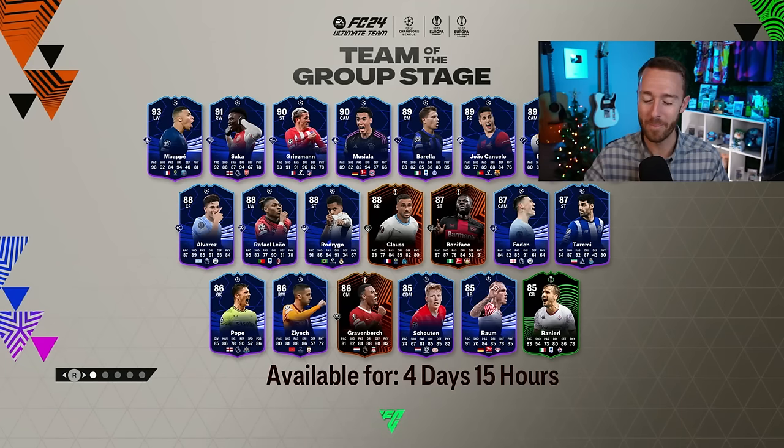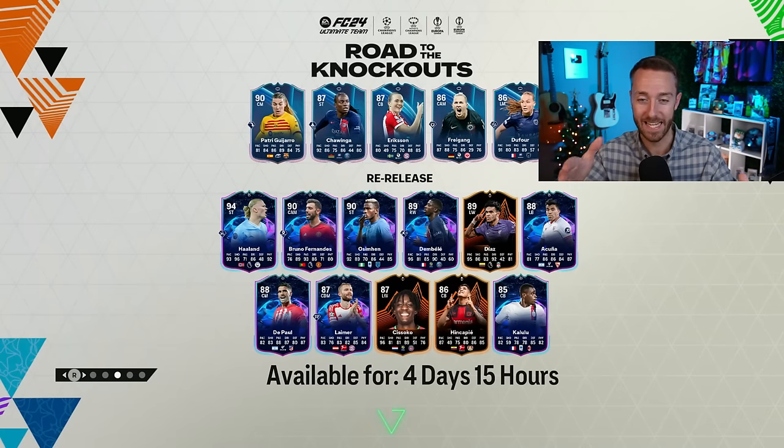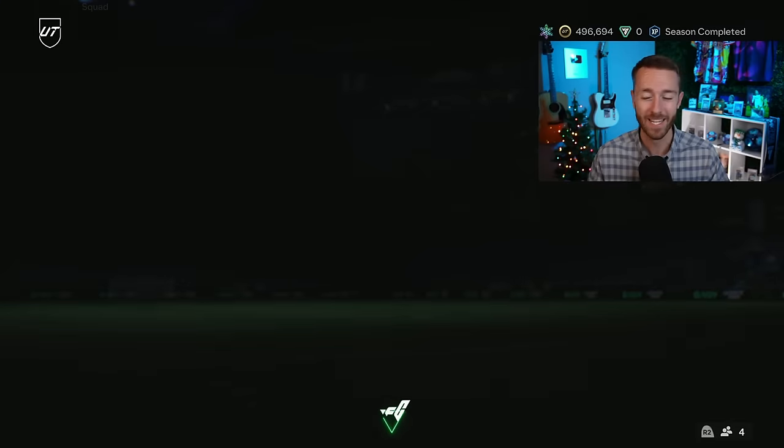Hey guys, it's Nate, aka the Foot Accountant. Welcome back to the channel. Yesterday EA did something that's got a lot of people upset, and it has to do with these cards right here because some of them are down 40% or more in value, meaning coins are being lost.